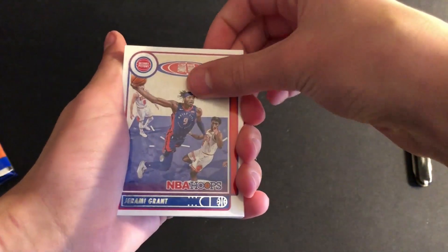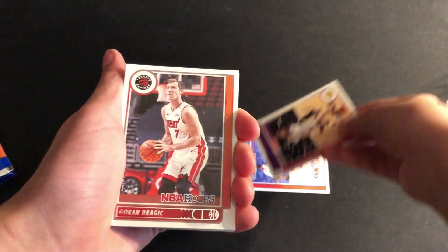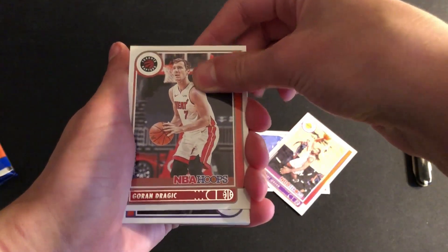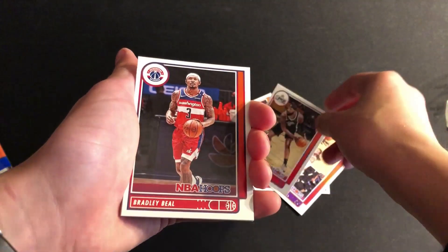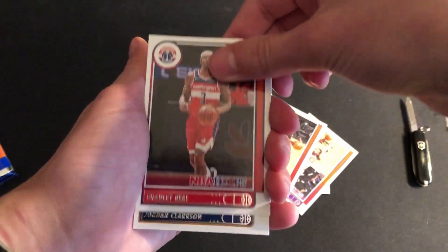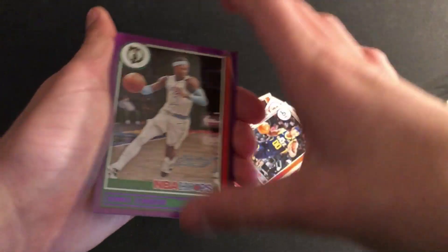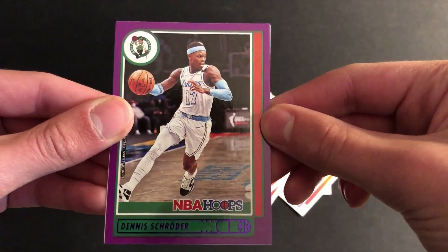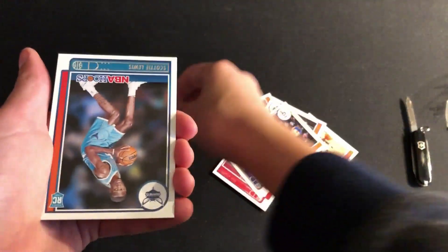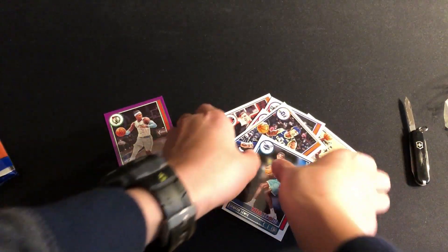Jeremy Grant, DAndre Jordan, Gordon Dragic, Marcus Morris Sr., Bradley Beal, Jordan Clarkson — and this is a purple parallel of Dennis Schroder.